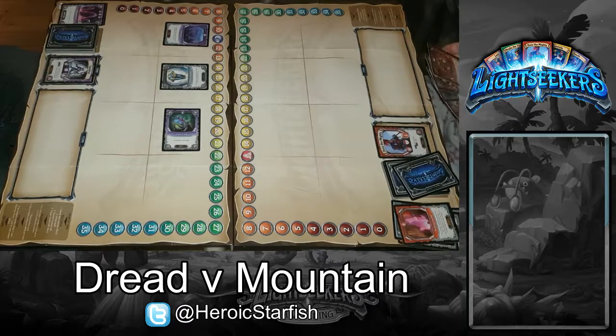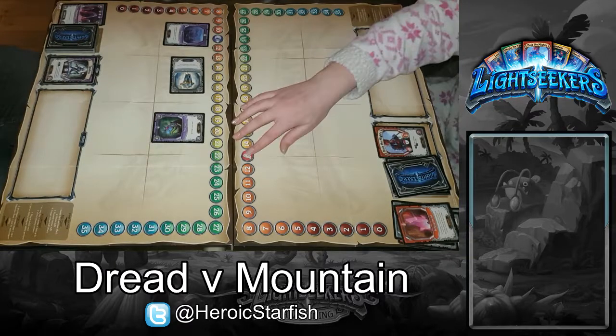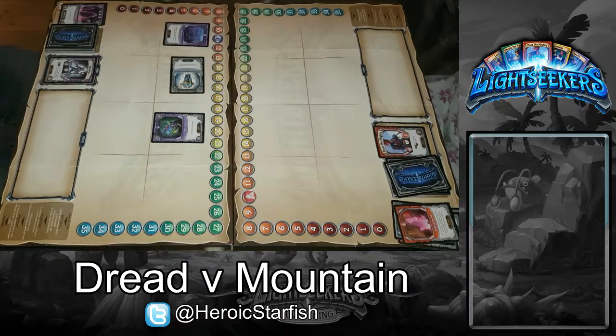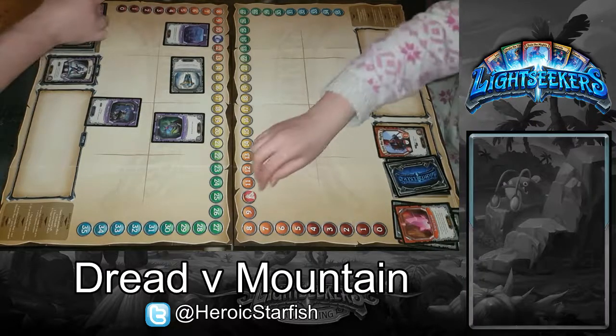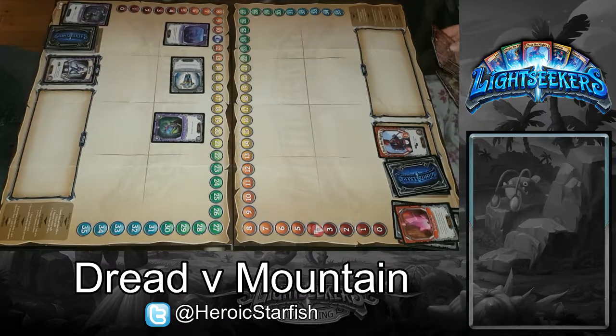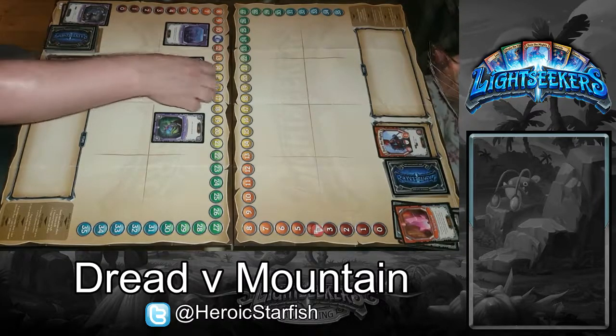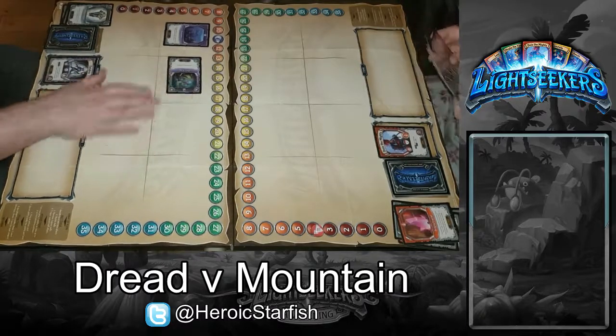I'll draw one. This rotates, and this rotates, so this does three damage to you. I'll play Witch Doctor — so that's six damage, but I have to discard one of my action cards, so I'll do that. And I'll draw one. I'll draw two. This rotates and it's done, and this rotates and does five damage.